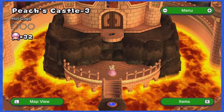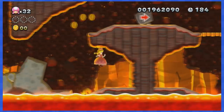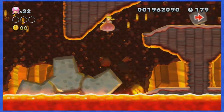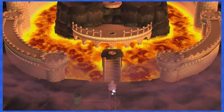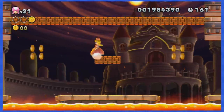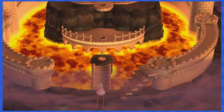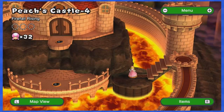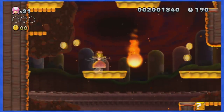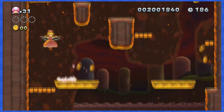World 8-3 is a problem because there is sadly no way to dodge those 3 coins as Peachette, so this stage is actually impossible. Thankfully, we can go back to World 8-1 and use the secret exit which is located up there. With it, we can reach World 8-4, which features a super spooky beginning with moving platforms and moving coins, but once you clear that part, the rest is pretty easy.